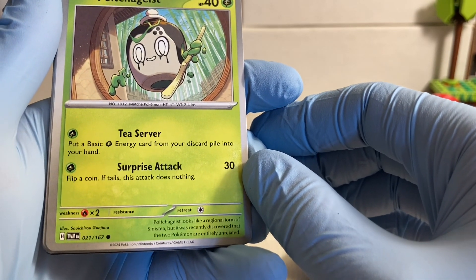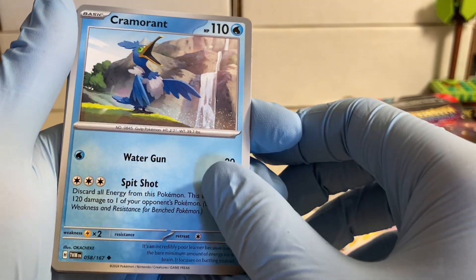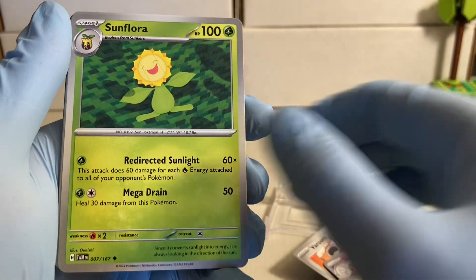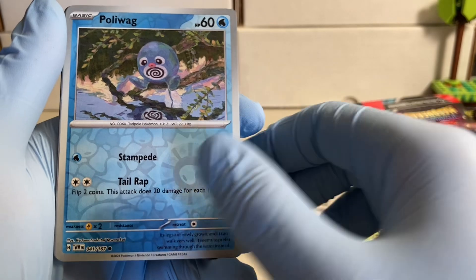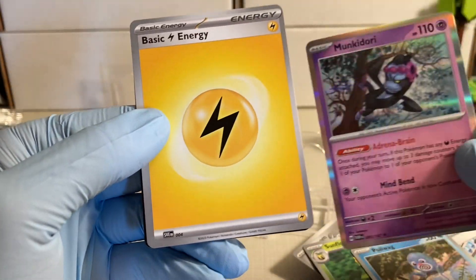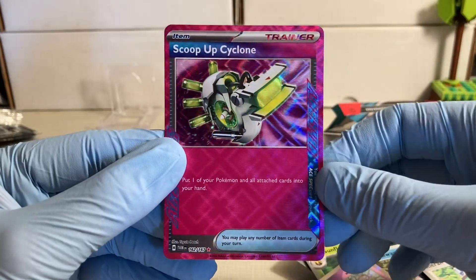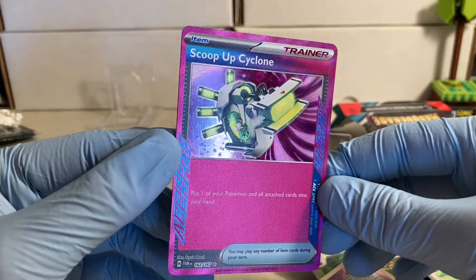They're entirely unrelated, what do you know. Another Vroom — how many Pokémon are in this region? Not too many apparently. Cramorant, Curon, Sunflora, Hustle, and a Poliwag. And a Mankey or something, and a basic energy. All right, cool — I pulled a Scoop Up Cyclone! With that, thanks for watching and I'll see y'all in the next one, bye!